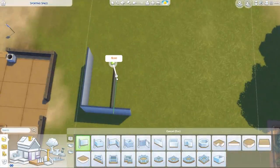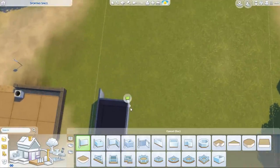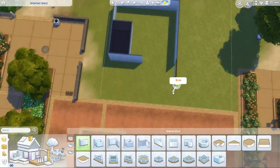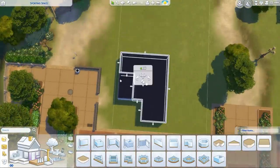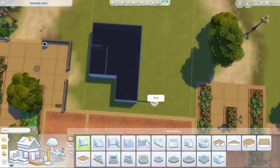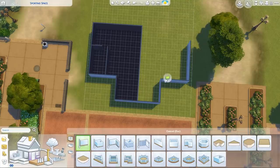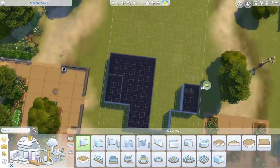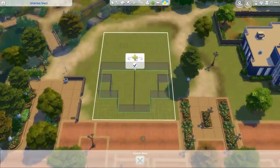Hey everyone, it's Dolly here. Welcome back to a brand new speed build. Today you may hear my puppy Bowser panting in the background - he's come to say hello just as I'm filming. Today we're doing a speed build and I thought it would be fun to make use of the new roommates functionality in the game that we got with Discover University.